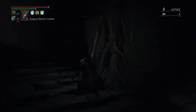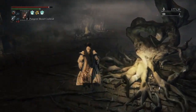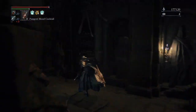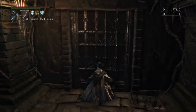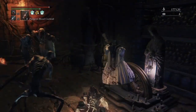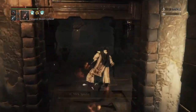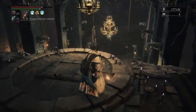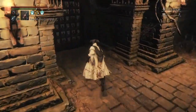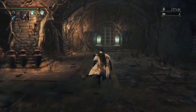Avoid the giant fireball, go up the stairs, the lever isn't too far away. When you run enough of these dungeons you start to notice patterns — they're not as randomly generated as you might think. Certain layers have familiar layouts, so you start to know where to go. There's a Madman down there I didn't want to deal with. Bring a lot of Pungent Blood Cocktails to distract enemies.